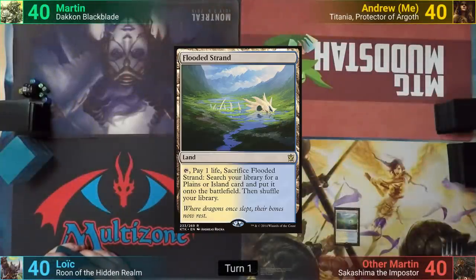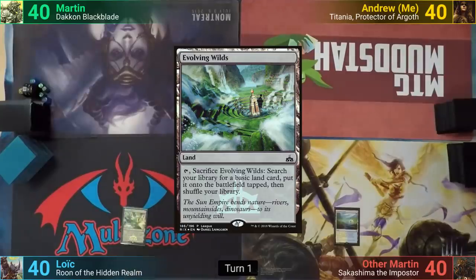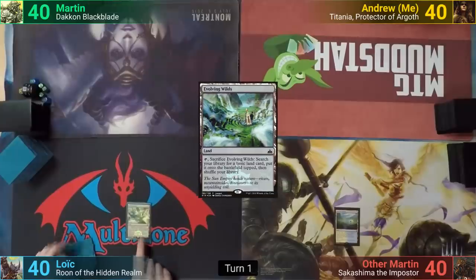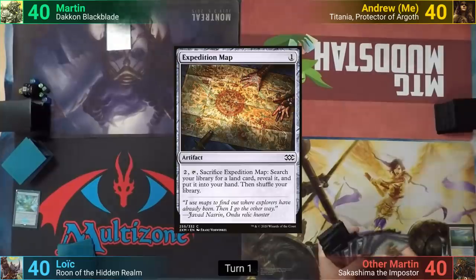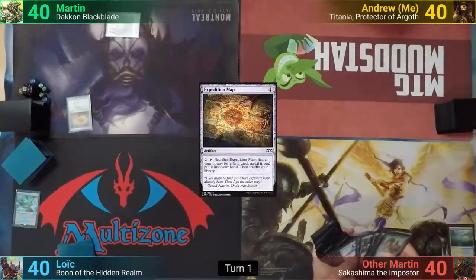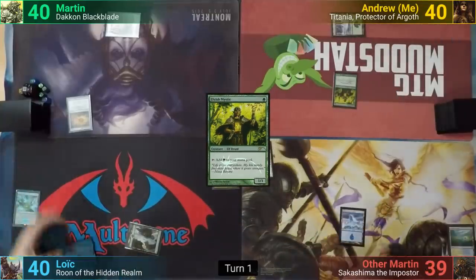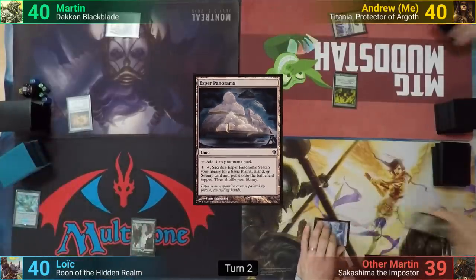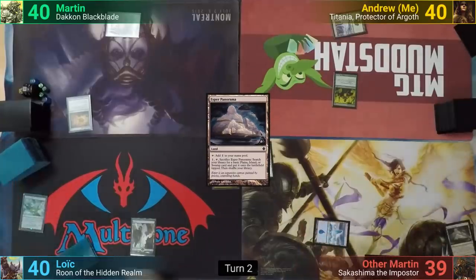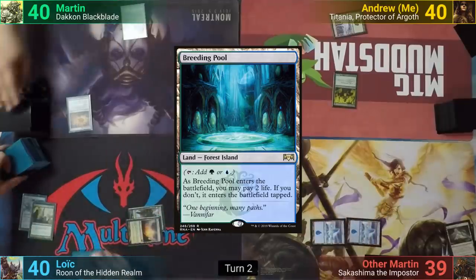Other Martin wins the die roll and starts us off. He plays a Flooded Strand, passing. Loic plays an Evolving Wilds and cracks it to find a Forest and passes. Martin plays a Plains and casts an Expedition Map. I play a Forest and cast Elvish Mystic. At the end of my turn, Other Martin cracks a Strand to find an Island. Other Martin then plays an Esper Panorama, cracks it to find an Island, and passes.